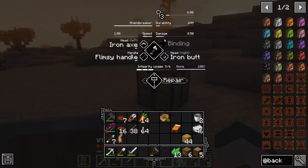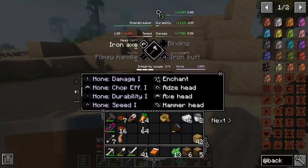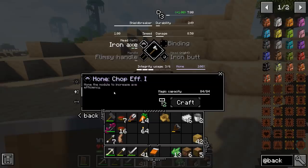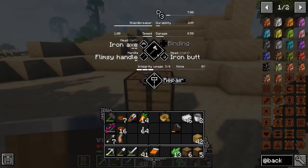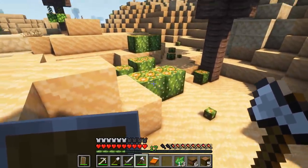Okay, I figured it out. Honing doesn't get applied to the handle, just to the tool heads. So if we click the iron axe, we can choose to add damage, efficiency, durability, or speed — it's an attribute that gets permanently applied. The difference between efficiency and speed: speed might be for fighting. Let's go for chop efficiency — 'hone the module to increase axe efficiency.' Yes! We've applied the honing level.